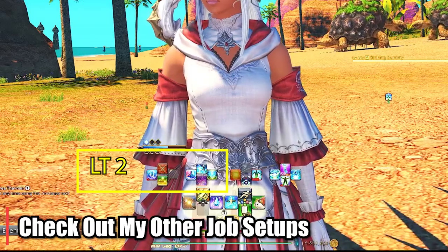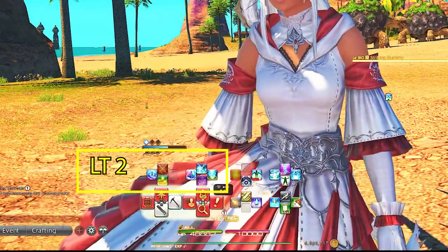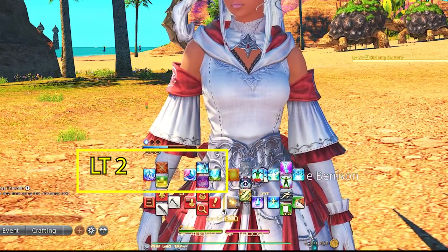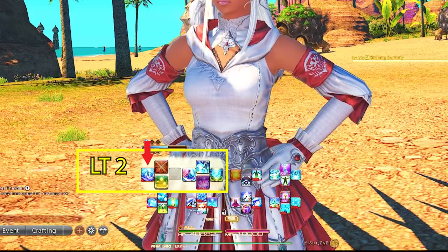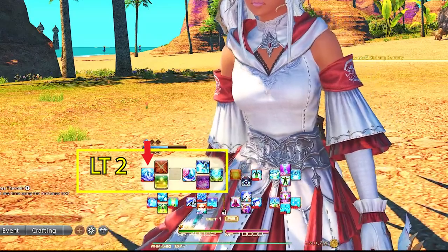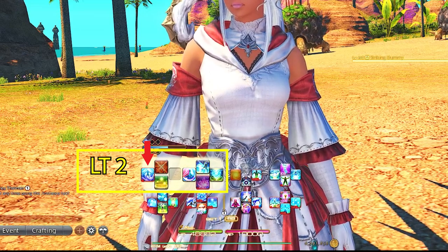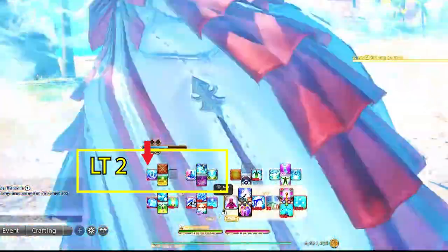Left Trigger 2 D-pad is of course our Limit Break, which is in the same spot for every job I have — tank, healer, or DPS — along with Asylum, which is our healer bubble, and Aquaveil, which is our tank buster mitigation. I specifically keep Aquaveil here for the earlier reason of keeping single target damage mitigation or healing abilities on the left D-pad for easier access. The Asylum bubble doesn't really fit anywhere else and this is the easiest place for me to access it, but if one of those flex spots works better for you, you can move it around.